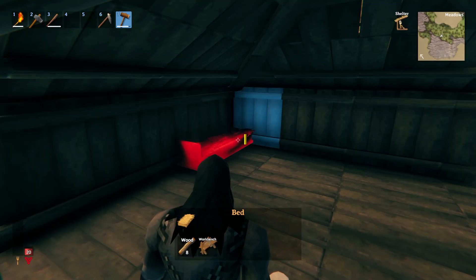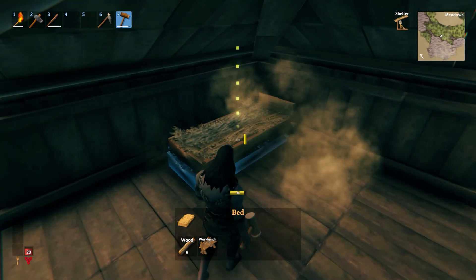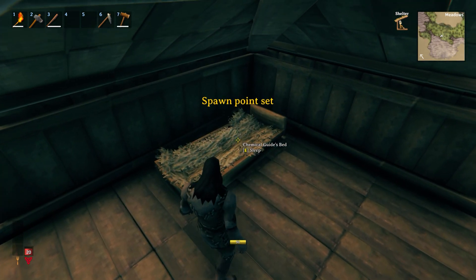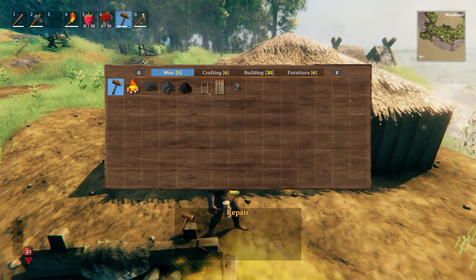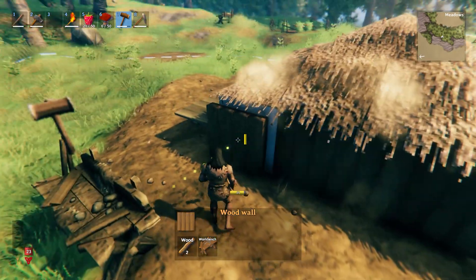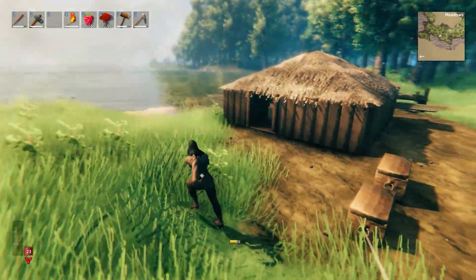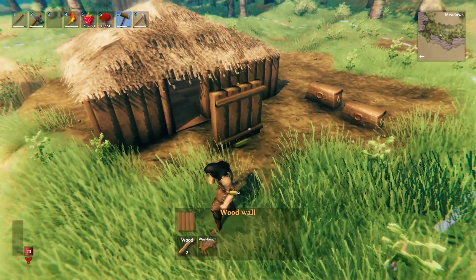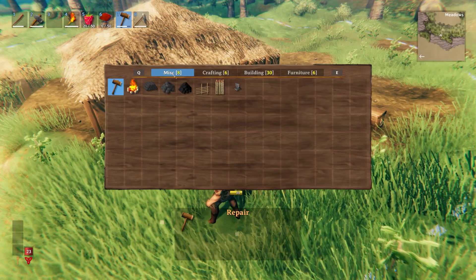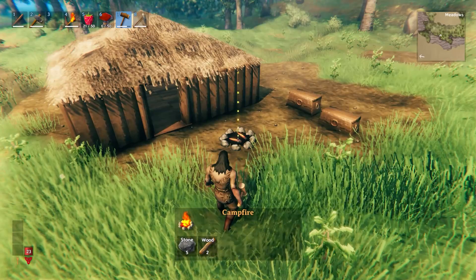Now it's time to create a bed. You can claim the bed and set it as a spawn point, but the bed requires a campfire nearby in order to rest. The fire is a key element with a number of benefits. The two main things to remember: the campfire needs cover and ventilation. First, let's create a fire outside.